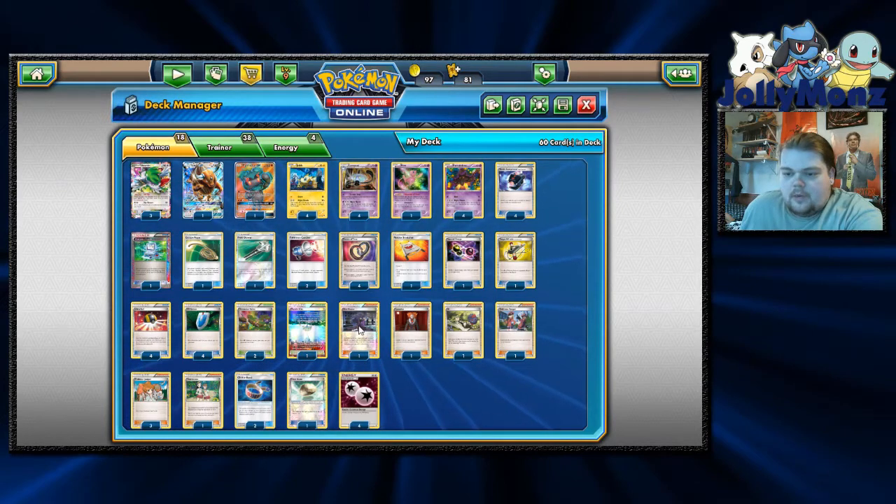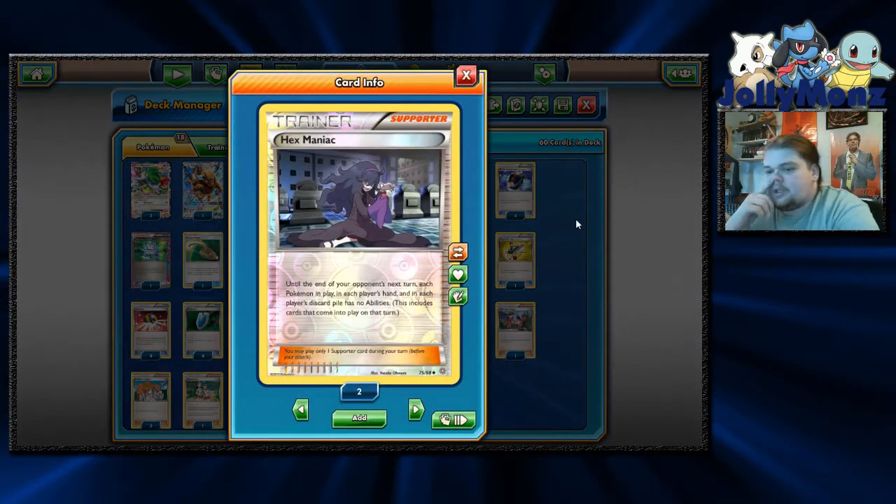Supporter-wise, we are playing one Hex Maniac. Hex is just one of those generically good one-of Supporters in Pokémon. It helps you against any Item Lock deck, such as Trevenant or Decidueye, and it lets you get around any Ability Locks or any kind of Ability that's hindering you playing the game.